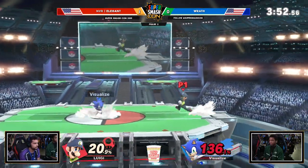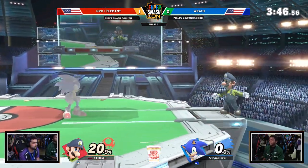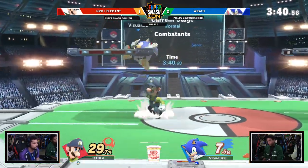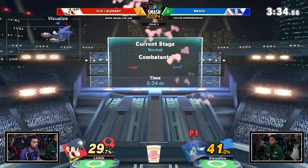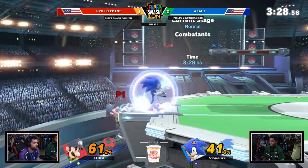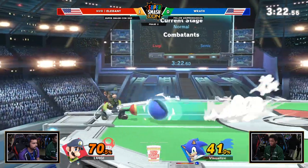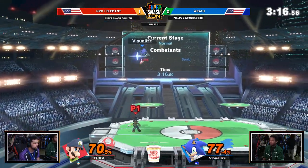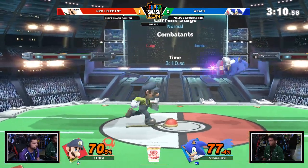Did you see the wind from the down B right there? Yeah, he went flying — that was weird. Elegant going for a lot of these down Bs and it does just barely connect, connecting with the fingertips of Luigi's gloves. Run-up down B — sometimes it works, let's throw it out there. Big damage from Luigi. Rath was mashing up B for his life. Because Rath actually touched the trampoline as well he could be getting his double jump, but Elegant didn't care — he was just going to go up there and get that down B. Big damage.